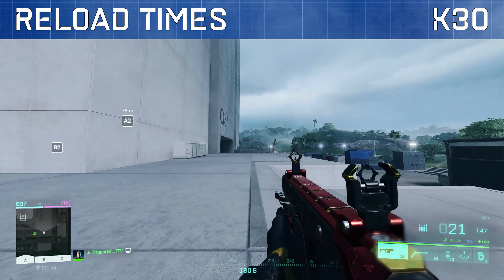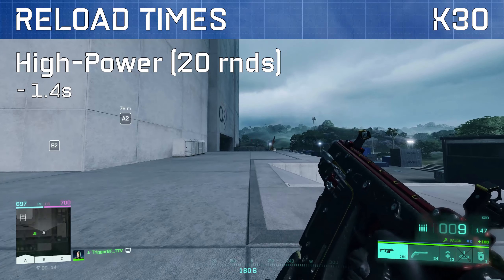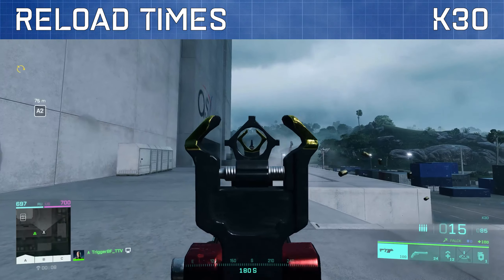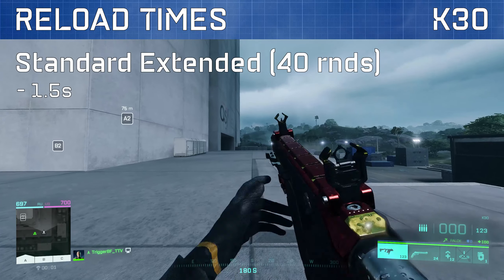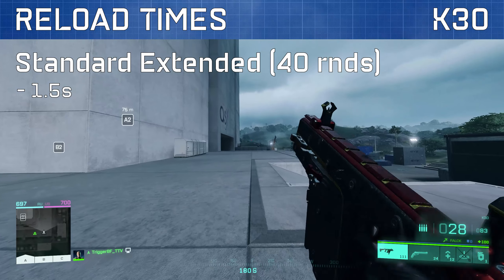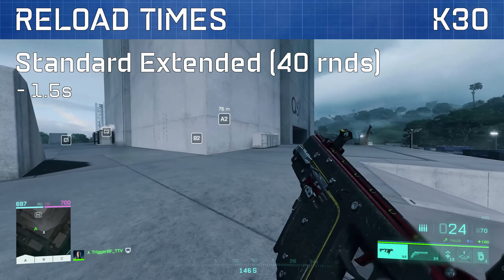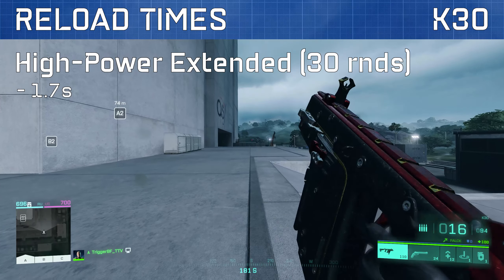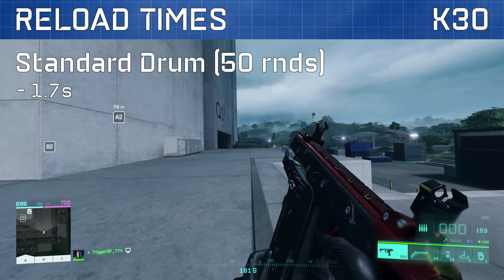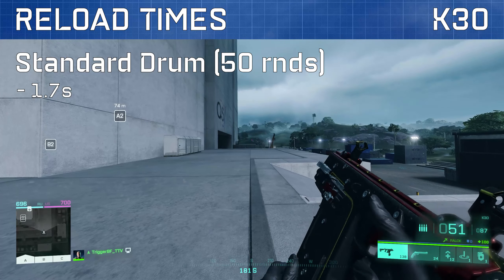Let's have a look at reload times. Our base high power mag reload time is 1.4 seconds which is average for an SMG. The subsonic mag also takes 1.4 seconds. Using the 40 round standard extended mag will increase your ammo capacity at a slight cost of reload time with a 1.5 second reload time. However the 30 round high power extended mag and the 50 round standard drum mag have a heavier trade-off with both mags having a 1.7 second reload time.